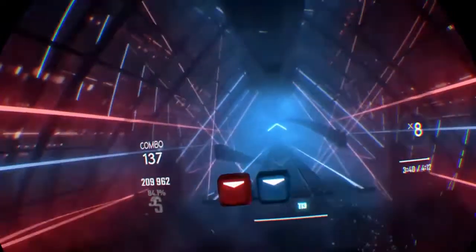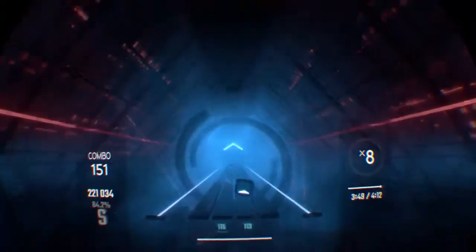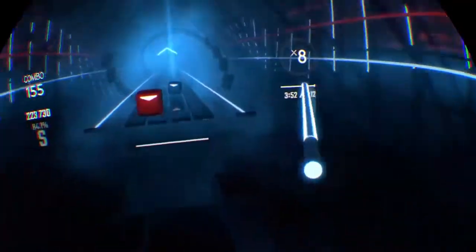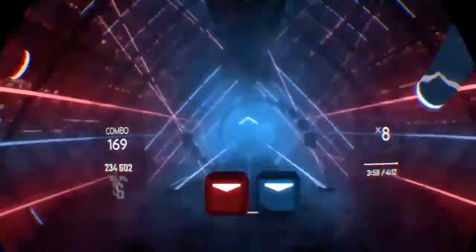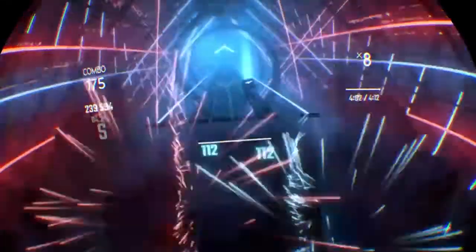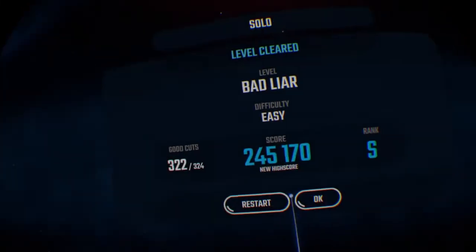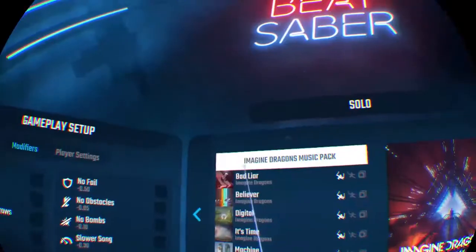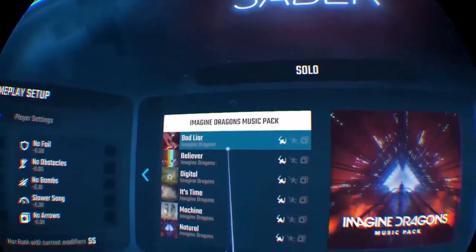I just realized this advanced HUD is very helpful — when I'm on the last minute of a song like Angel Voices I could clearly see that I'm on the last minute. I got an S! Nice. Alright, so what are we doing? We could play Bad Liar on normal — I played it on easy.